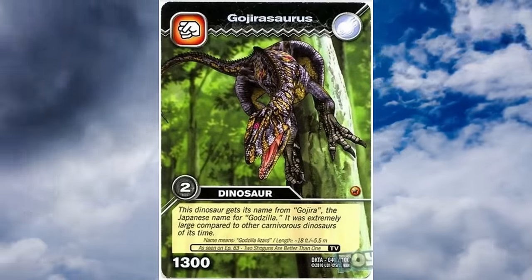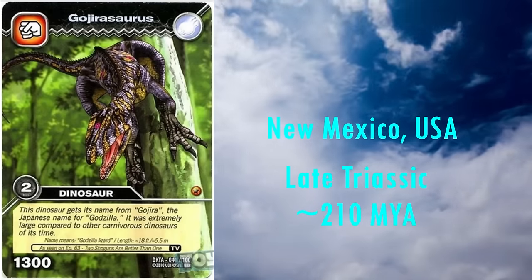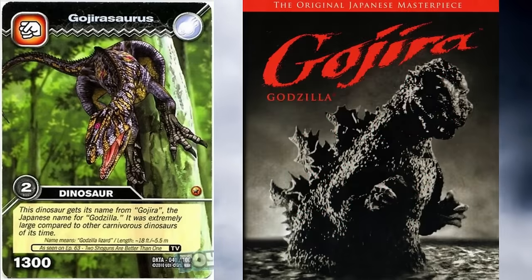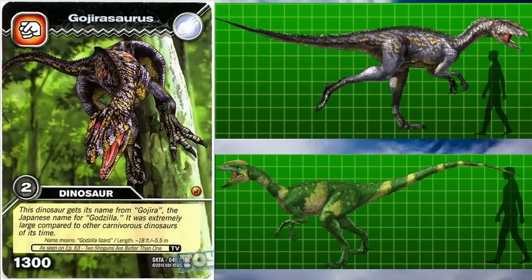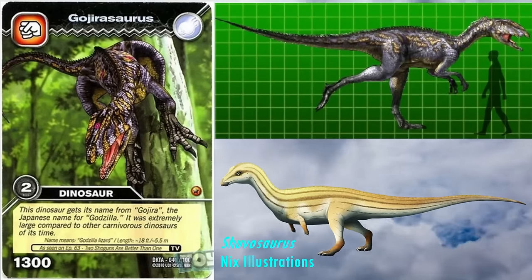Next we have Gojirasaurus. It lived in New Mexico roughly 210 million years ago. Its name means Godzilla lizard, after the famous movie monster Godzilla, or Gojira in Japanese. It was named for its size, as it appeared considerably larger than other Triassic theropods, at an estimated 6 metres long. However, this genus is now considered dubious, as a lot of the material originally referred to it has since been reinterpreted as belonging to another Triassic reptile, Shuvosaurus, meaning it may not have been as large as was once thought.